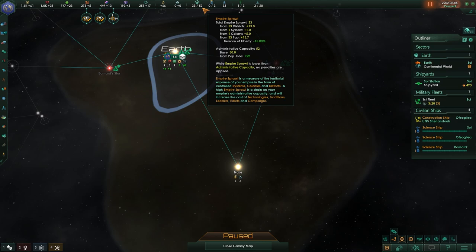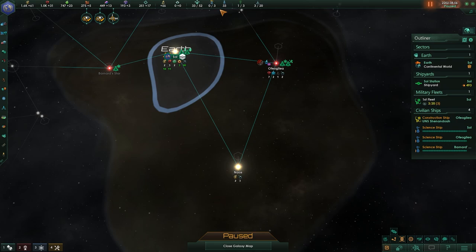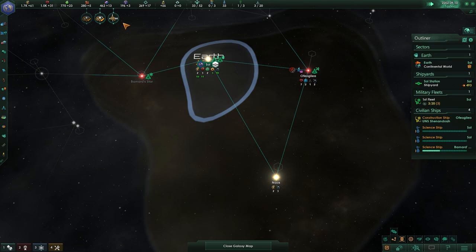If we go over this sprawl number — currently 52 — it means we will start impacting the cost of certain things, mainly technology but also tradition growth. Basically, if we go over this number, those things are going to cost more. Therefore, not colonizing certain systems is usually a good idea, so we may want to reevaluate whether or not we even want a given system.